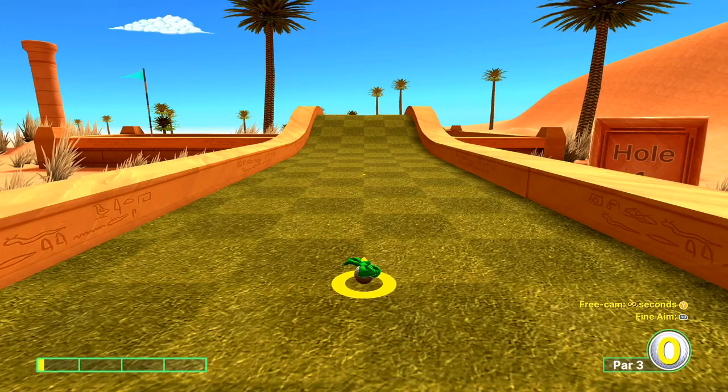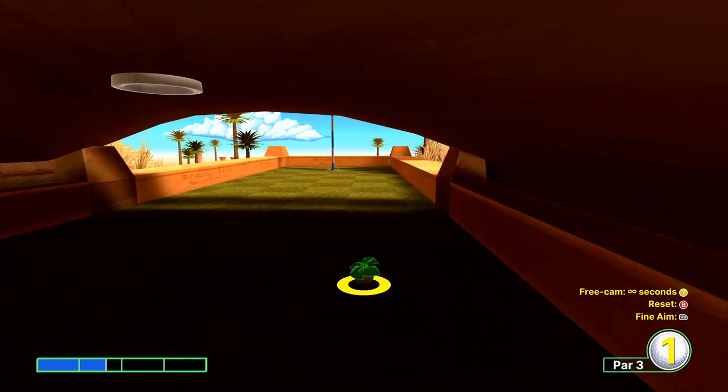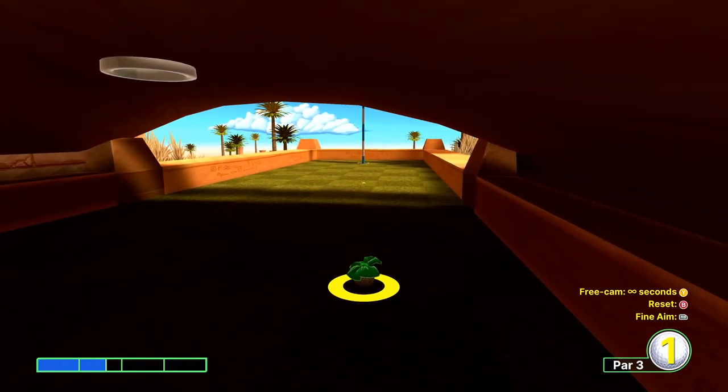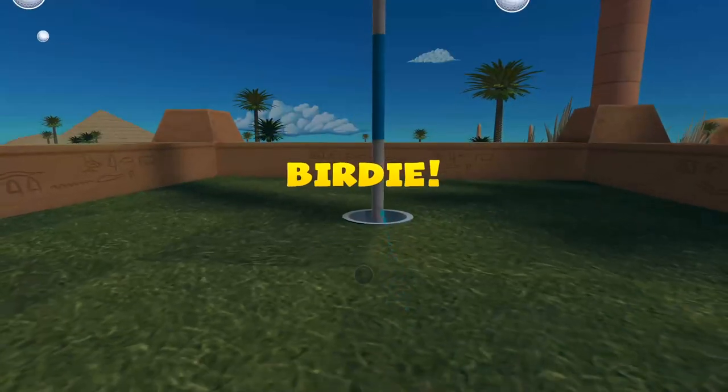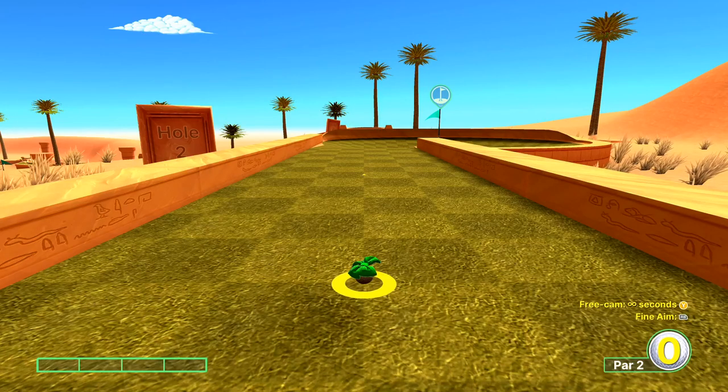Okay so hole one: don't move the directional pad. I would say go one bar and about 60% of the second bar. Perfect. As we look at the hole I'd say just one bar — easy birdie for hole number one. Just a reminder that I am playing this on explore mode so I can keep going for the better shots for everybody to use.